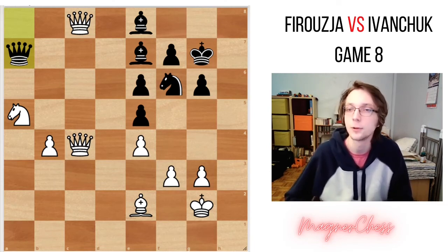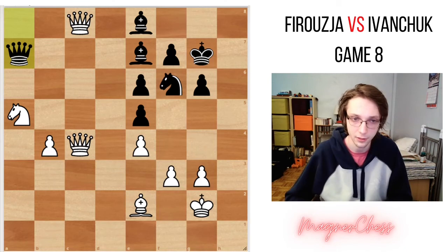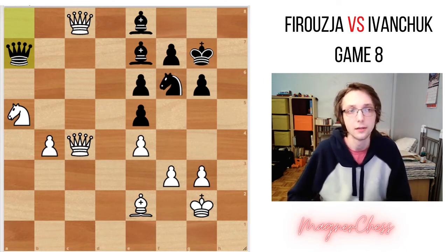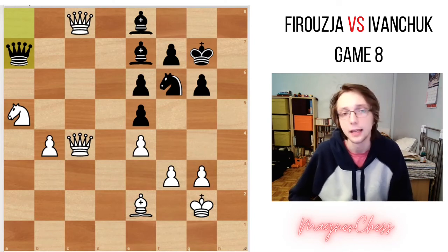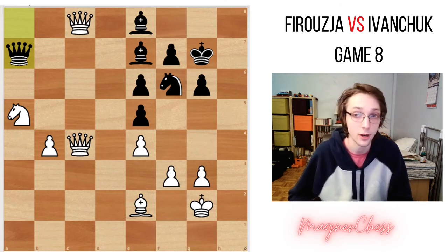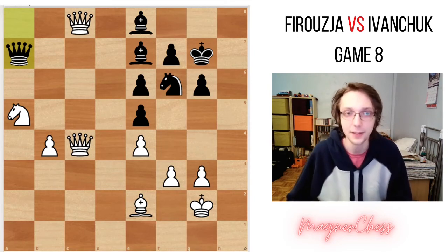Ivanchuk took a plan that was maybe a little bit too slow — didn't play f5, and went for this slow h5, h4 idea. In the end, Alireza just slaughtered him on the queenside. Quite an impressive victory. Now the match score is 5-3 for Alireza. If he gets to 6 or even 5.5, he wins the match, because it's a best of 10. So Ivanchuk has to win the next two games in order to force an Armageddon game. We'll see what will happen in the next video — definitely exciting things ahead.